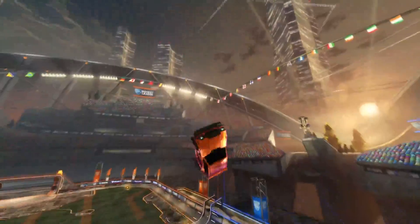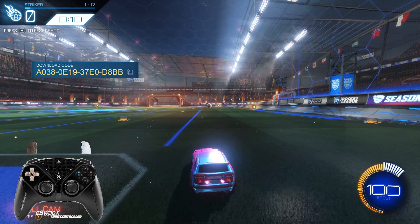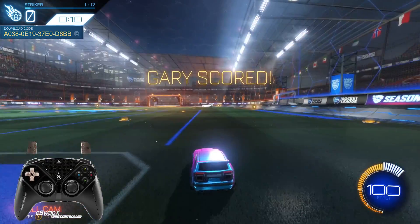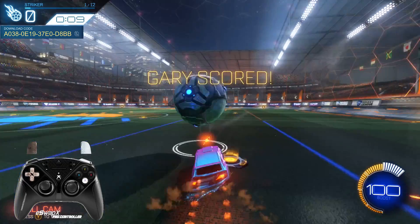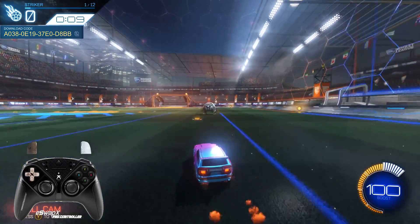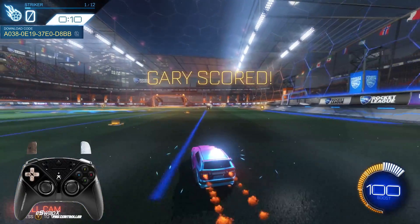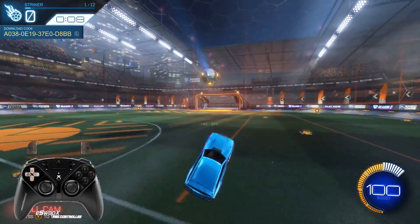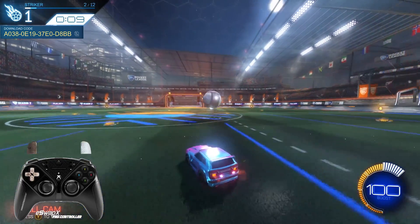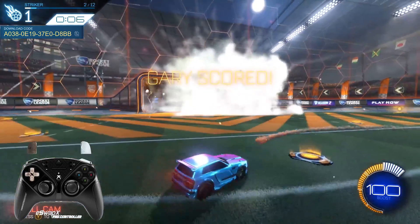Let's talk about what mechanics you should be learning from the Bronze to Gold ranks. If your rank falls in this range, it's most likely the fundamentals that are keeping you at that rank. At this level we should be learning powerful hits — learning how to put power on the ball and get really strong hits, because people aren't going to be able to keep up with them at this level.